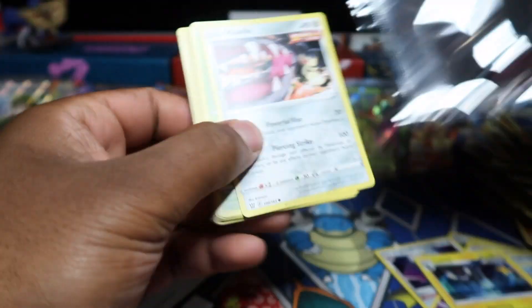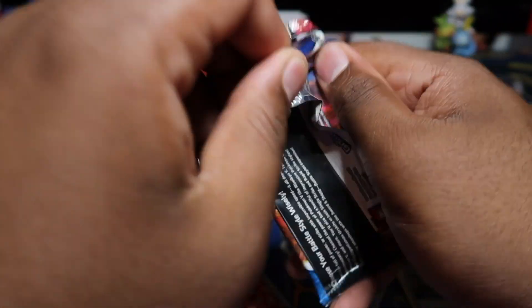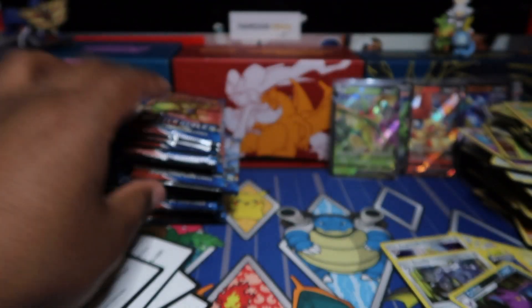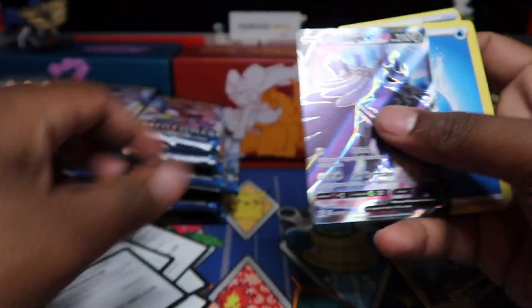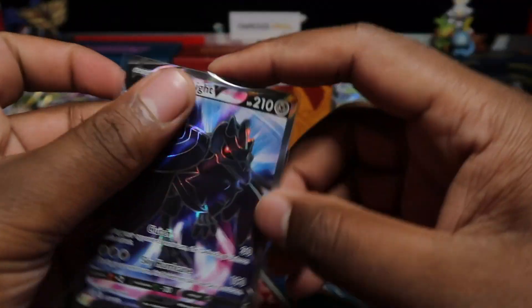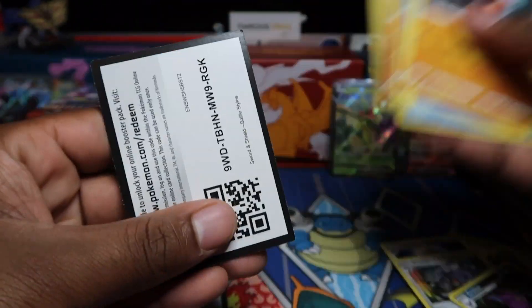We've done 60 packs now. We've got 40 packs left. Let's see what's in this next row of 20. Let me know if you appreciate these fast openings — I hear good things about it every single time. Corviknight full art — I think this is the first time pulling this one, and it looks pretty cool. I do like Corviknight, but for some reason I don't have that same attachment to it. We've got Entei reverse there too.